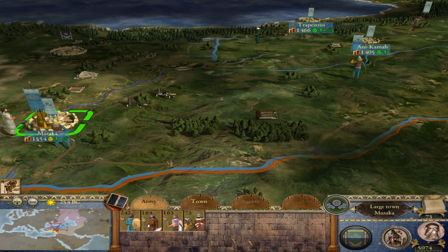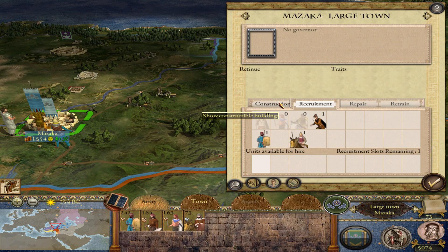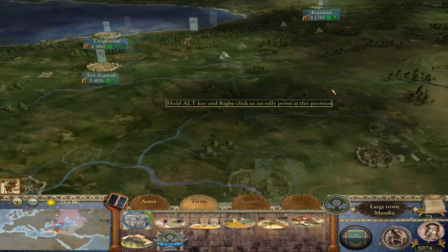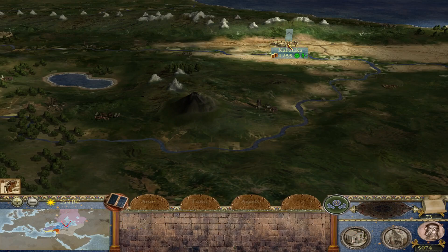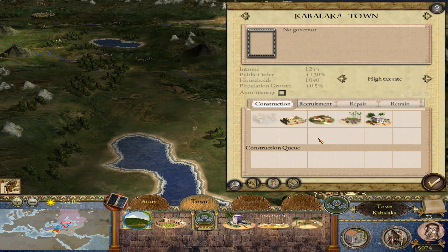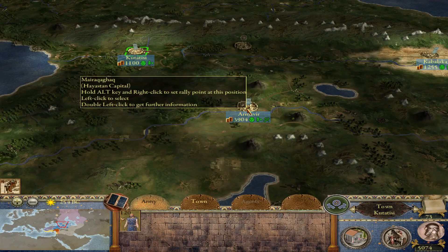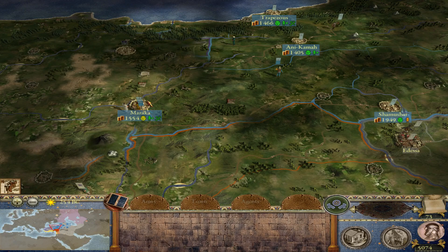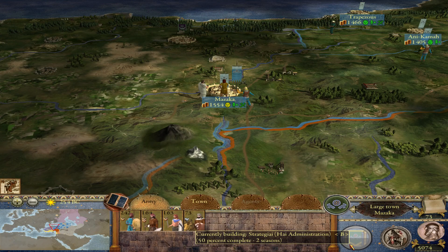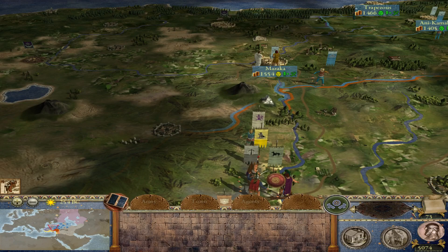I can't retrain anybody at the moment, but everything seems to be okay. I'll be done with the stone wall in Armavir in just a couple of turns — three turns for the satrapy in Gazaka. Kabalaka finished its satrapy building. Kutaisi and Samosata are done as well. Trapezus is done next turn. Mazaka has two more turns until it gets its strategiai. Let's end this turn and see what happens in Kilikia.